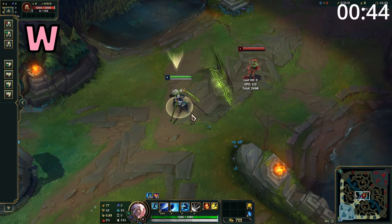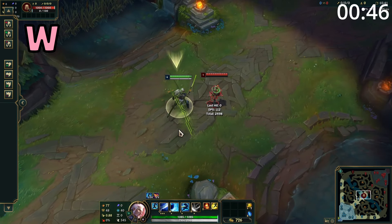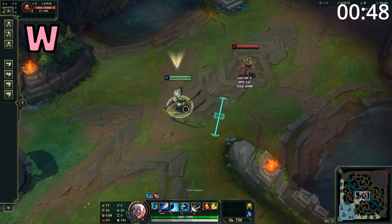Yasuo's W is his Windwall. When thrown out, it will stay on the ground for a short amount of time and destroy all projectiles that hit it.